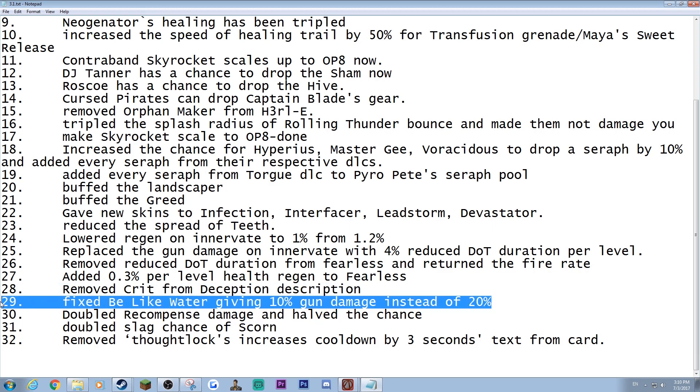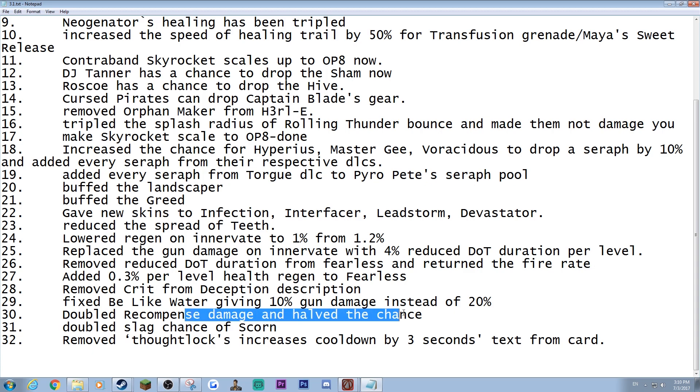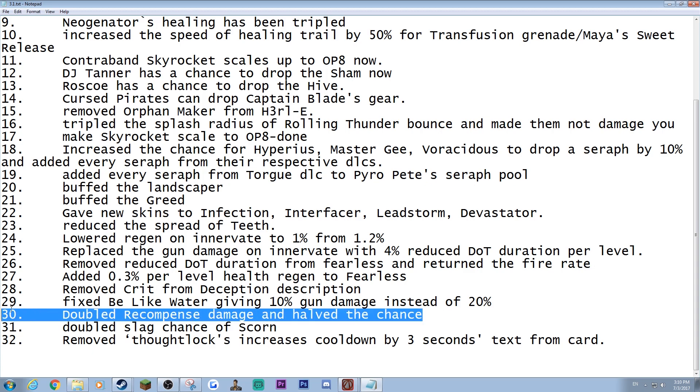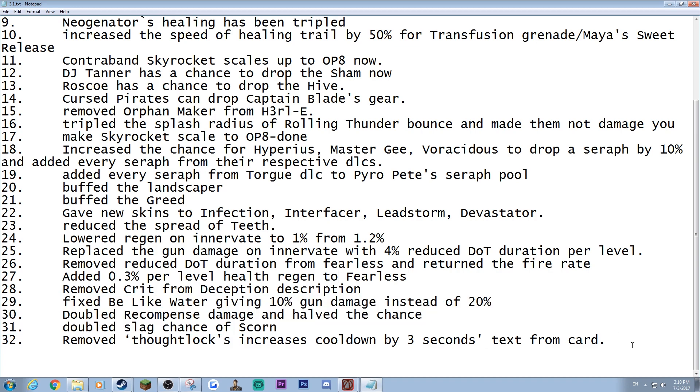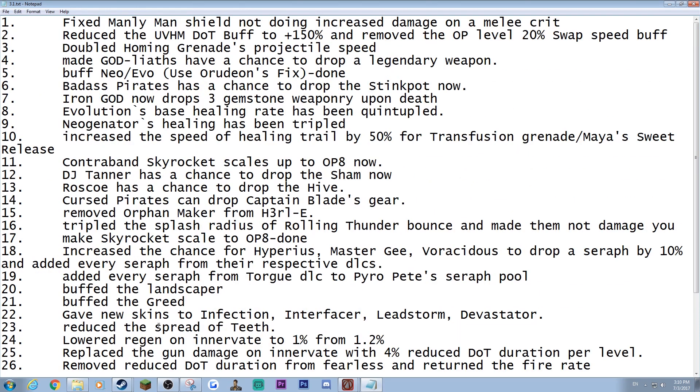B-lock Water wasn't giving you the correct gun damage — that's been fixed. Maya's God mode was fixed. We doubled the proc chance of Scorn, and there are more fixes like that.